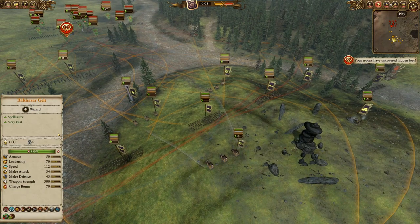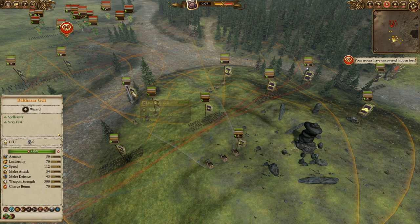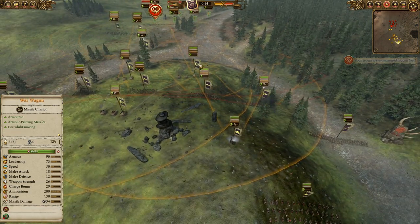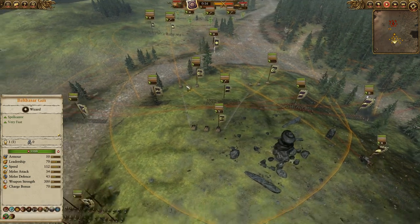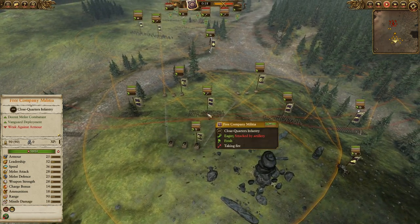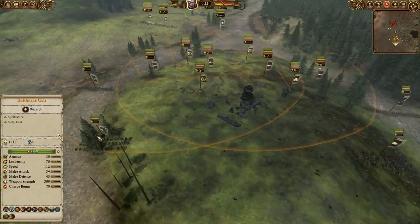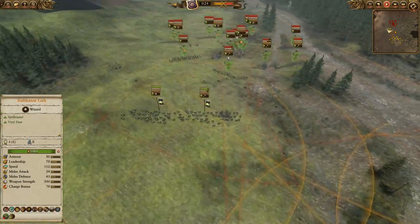Let's get to it. I am under the banner of the Golden Order. We've got Balthazar, a Mortar Wagon, and a Steam Tank, so plenty of mobile artillery. We've also got 2 War Wagons to do some skirmishing, a very skirmish-heavy front line with some Free Company Militia including the Regiment of Renown, just 2 Spearmen, a couple of Empire Knights, and of course some Pistoliers.